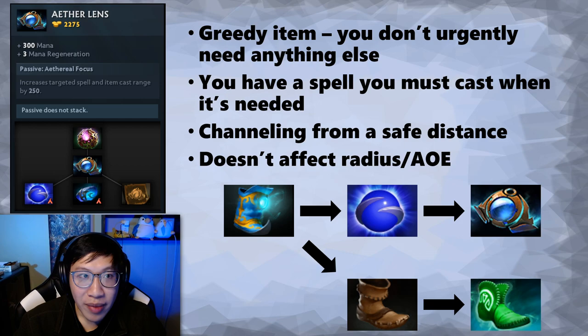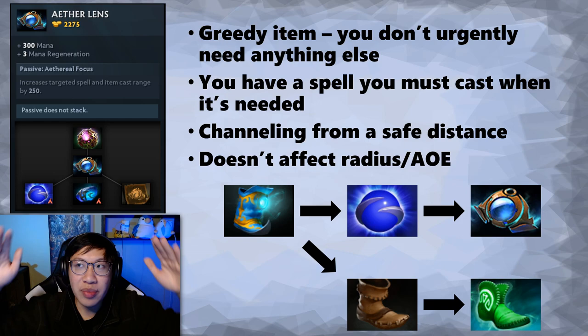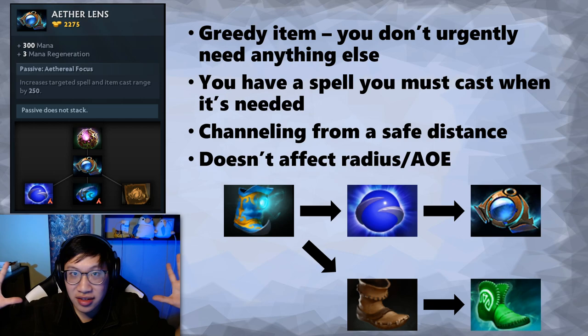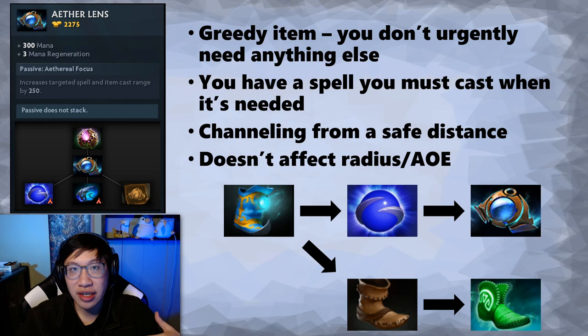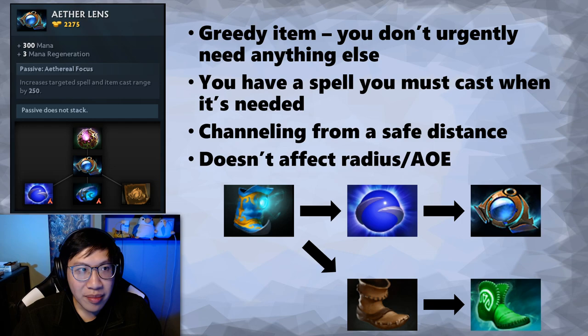Another reason you might need the cast range is because you want to channel from a safe distance. When you're channeling you're just sitting there, very vulnerable. So if you can stand further back and channel, that's pretty nice. However, the cast range lets you cast from further away, but it doesn't affect radiuses or AoEs. So something like Crystal Maiden - when she has Aether Lens and channels, it doesn't really change anything because the radius of the spell is not affected. It only affects cast range, like how far she can cast her Q or W, but it doesn't change the size of Crystal Nova - only how far you can cast it.